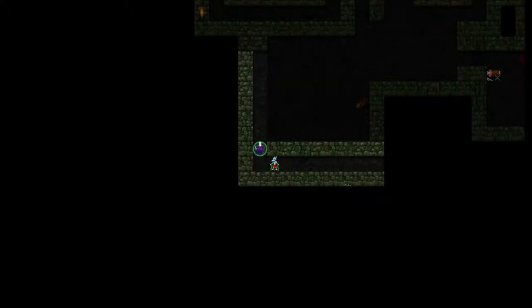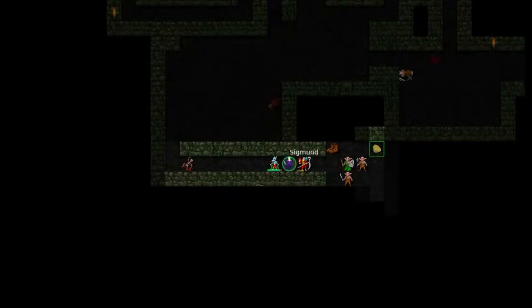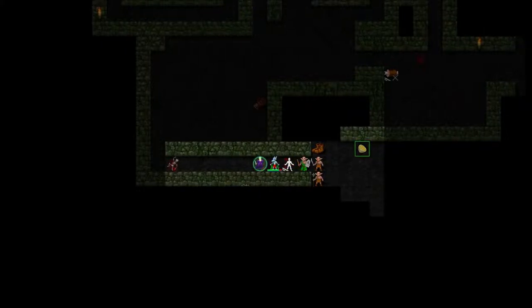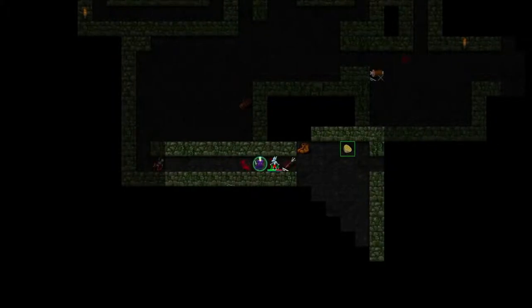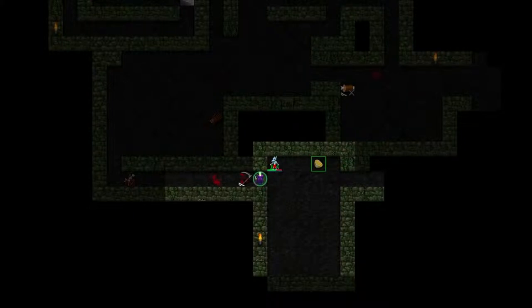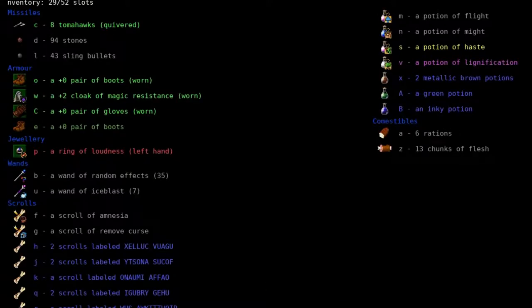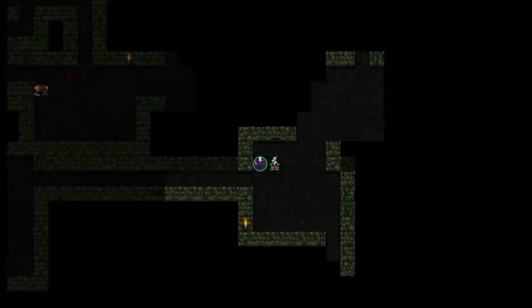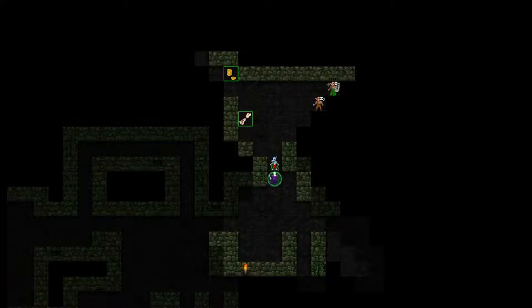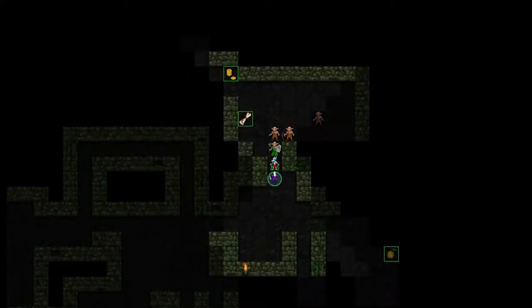I do like that your companion just kind of waits behind with you instead of charging ahead like some other critters might. Sigmund... Just kill him. There we go. A pair of boots - they're probably not any different. These ones are yellow. I prefer the white ones, actually. I hate that that guy has a pole arm - makes it so much harder.